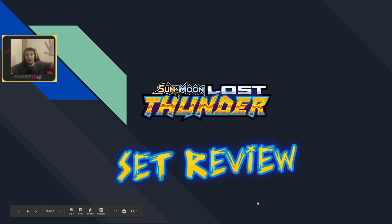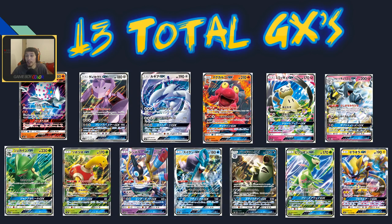Welcome everybody, hello everybody on YouTube as well. This is my Lost Thunder set review. I did all the GXs, the supporters, the prism stars, all the items, and some other cards I thought were cool. There are 13 total GXs: Blissey, Genesect, Lugia, Macargo, Mimikyu, Alolan Ninetales, Sceptile, Shuckle, Sigilyph, Suicune, Tyranitar, Virizion, and Zeraora.